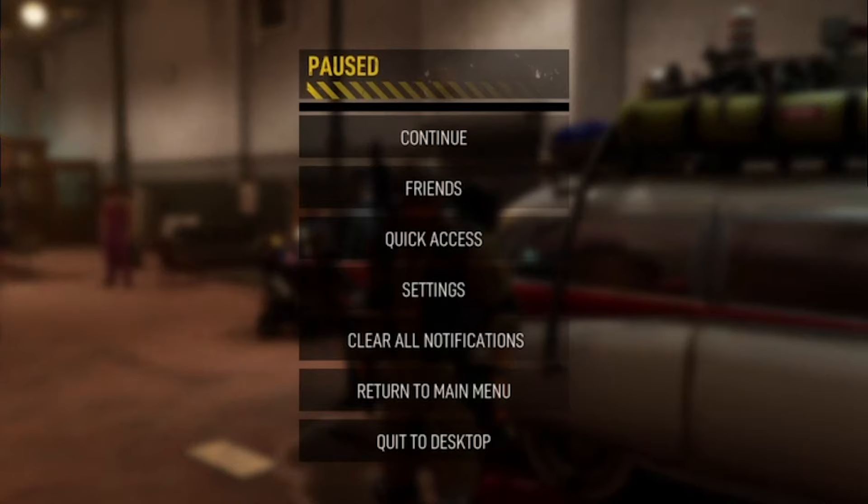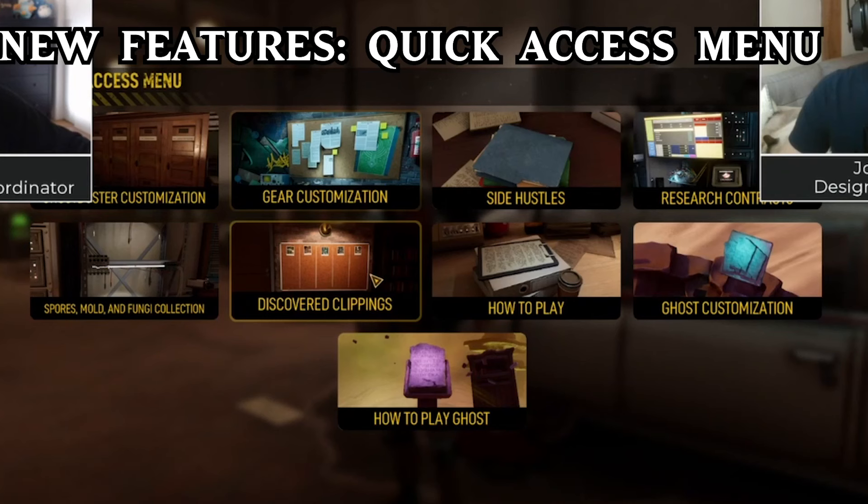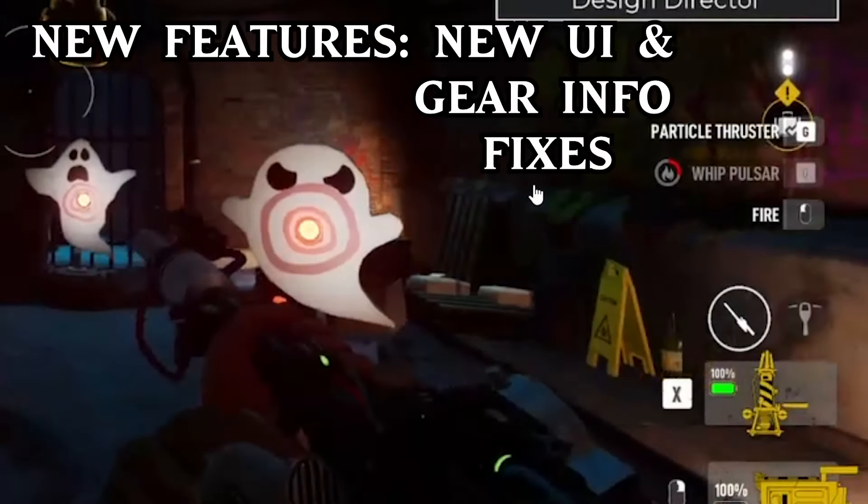Finally, they added a new feature to the pause menu while at the firehouse: a newsboard at the bottom that will give updates on scheduled events. They also added a quick menu for players who don't want to walk around the firehouse to reach different menus. They are also doing a lot of UI fixes for the Busters, adding more information to the screen and fixing gear loadout information so it's much easier to understand what kind of build you're putting together.